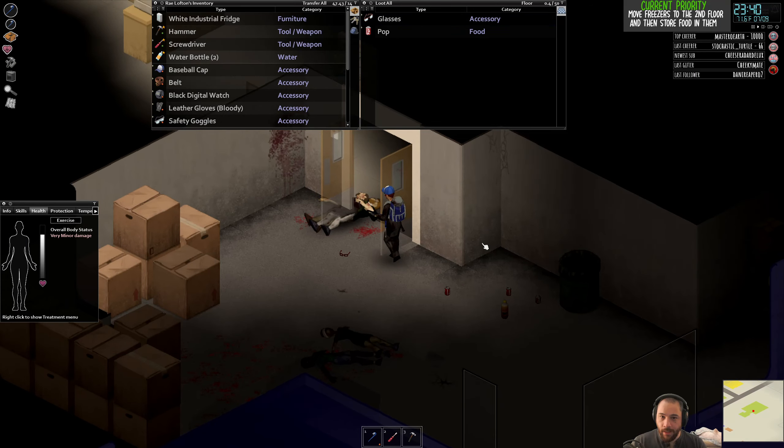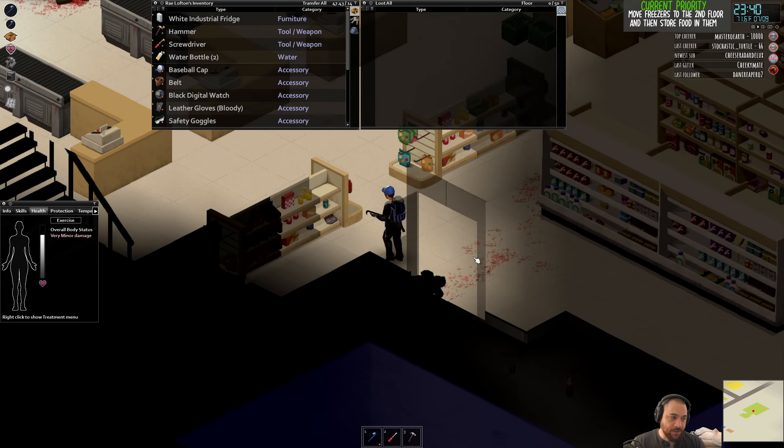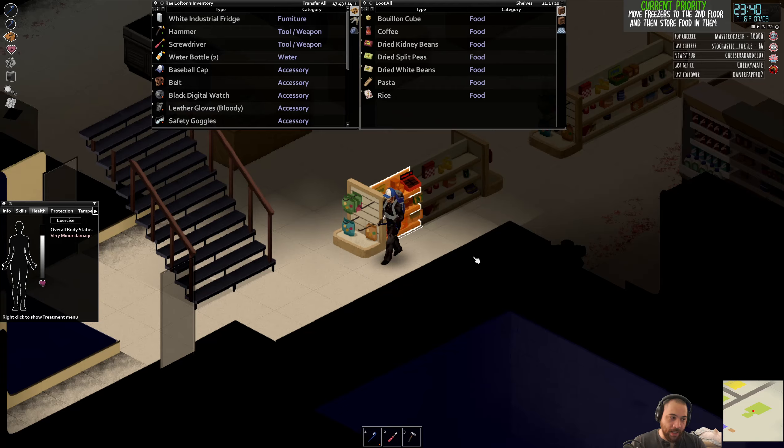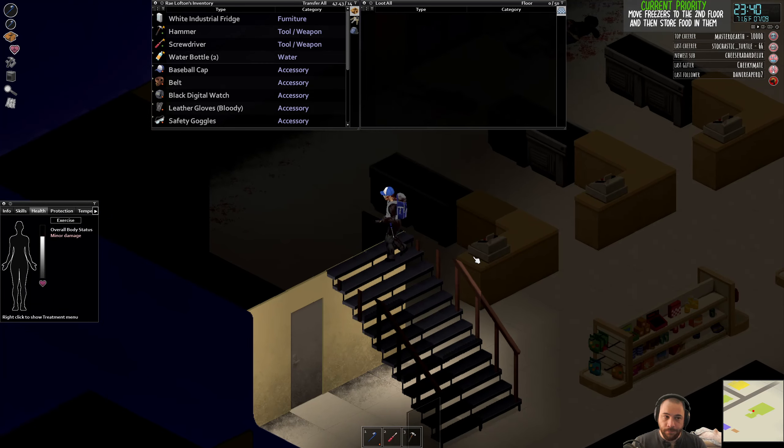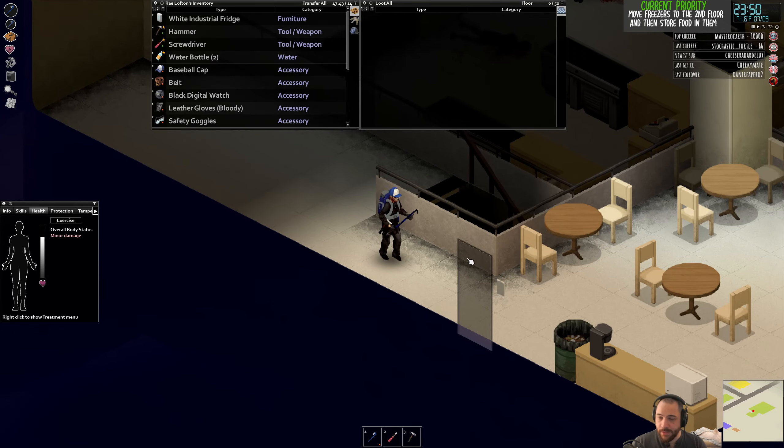That way, you can't just fill a trash can full of things you want to move and then pick up the trash can and only have the weight of the trash can affect you — or whatever shelving, etc.